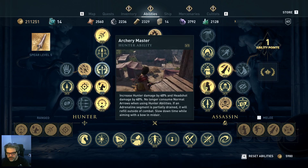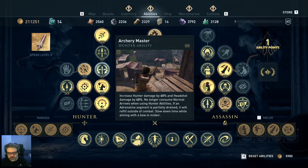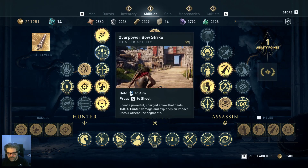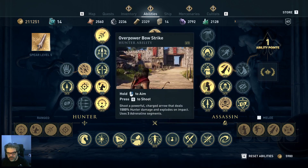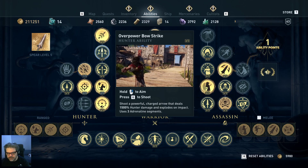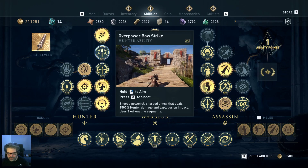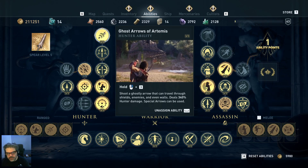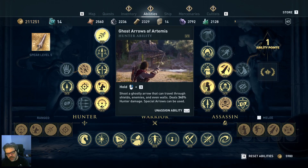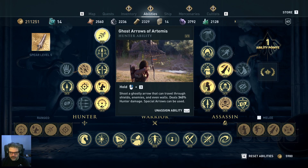Archery Master just increases your hunter damage and headshot damage. When you're using hunter abilities and assign them to specific slots, it doesn't consume normal arrows the way it did when first leveled up. Overpower Bow Strike is basically like an explosive arrow — takes a normal arrow and makes it explode on impact, and if you use an actual explosive arrow it's awesome. Ghost Arrows of Artemis fires through walls — I use this a lot when I'm on top of a structure and people are walking right below me.